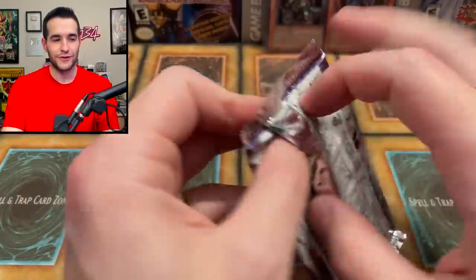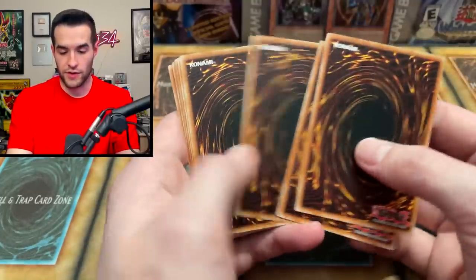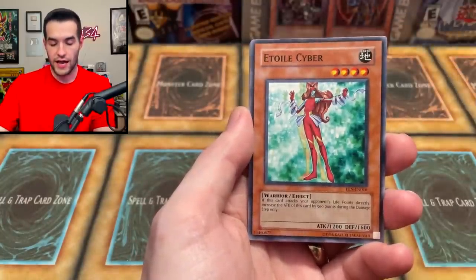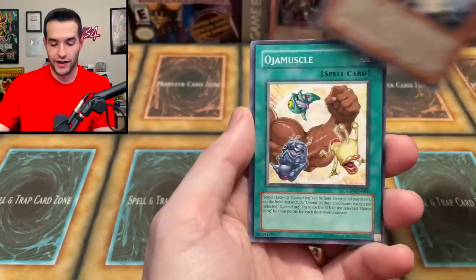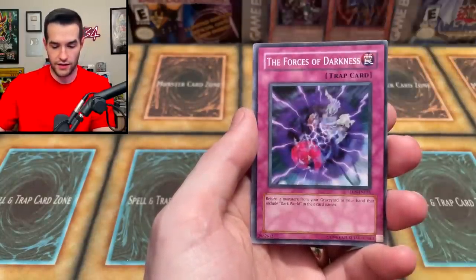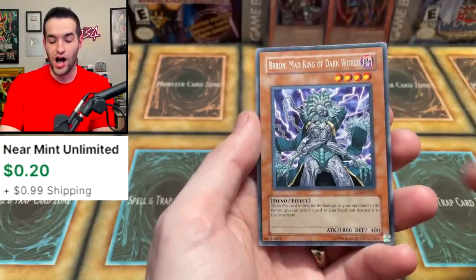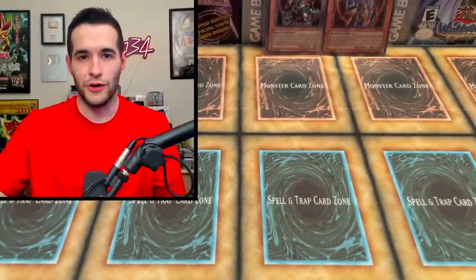Jackson's Elemental Energy pack — I would love to pull a Shining Flare Wingman for you. Simultaneous Loss, Dark World Lightning, Iltsvil Cyber, Heat Aria, Familiar Possessed — a lot of them right there — and then a Force of Darkness and Brron the Mad King of Dark World. We need some foil luck, guys. Really only one foil pulled so far.